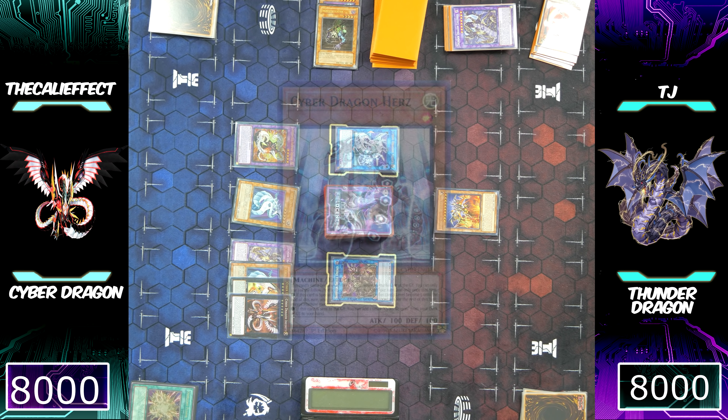TJ is going to draw his card off Sekka's Light and then normal summon Battery Man Solar. Solar is going to send a Thunder Monster from his deck to his graveyard — and he just might have the combo for all those cards he just drew. He's going to banish Thunder Dragon Roar to special summon his White Dragon Wyvern Buster. Yes, he does have the combo! Thunder Dragon Roar is going to use its effect to special summon Thunder Dragon Dark to his side of the field. Because a Thunder Monster was special summoned, he can use Battery Man Solar's effect to special summon a Token.